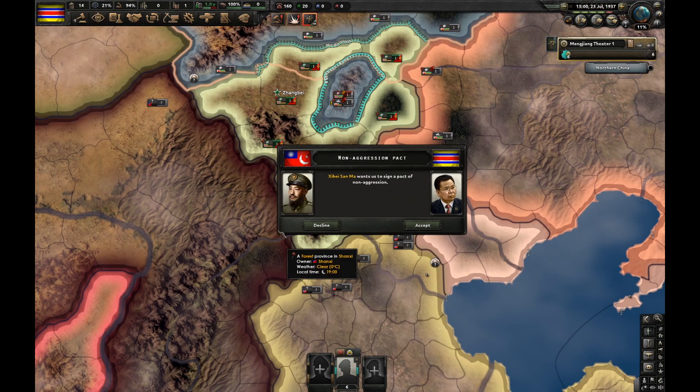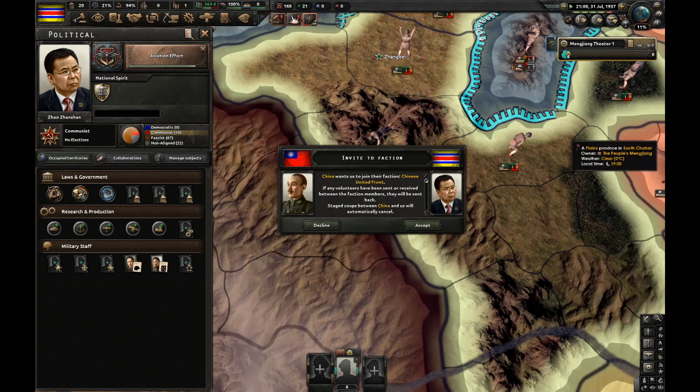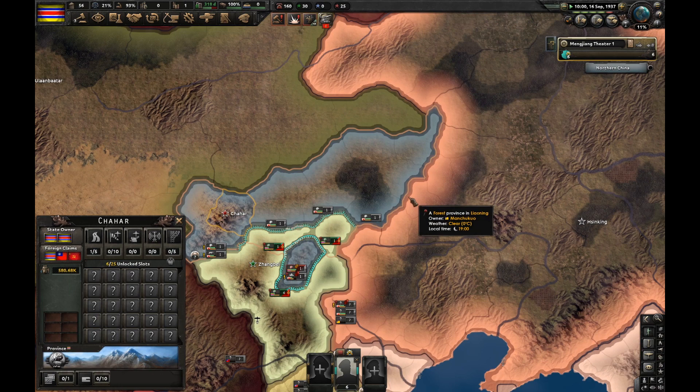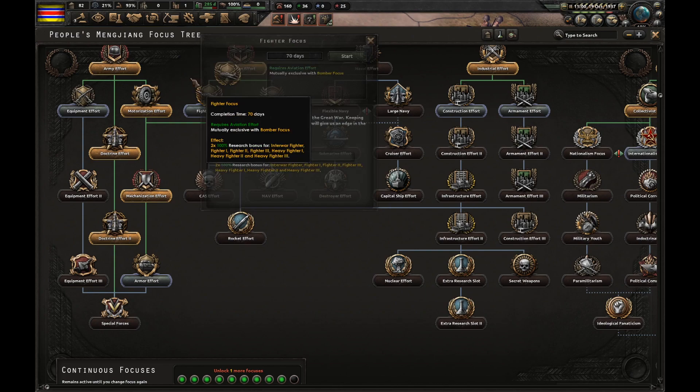How about you give me your military access? Thanks. China wants me to join the action — no thanks. I finished the aviation effort. Let's do mechanization effort. This is the most exciting Manguko gameplay ever. Those guys are surrounded on a mountain for months and they still have supplies. What am I going to pick next? Fighter focus, I guess. Next to Spain, what a civil war. Let's do aviation effort too. More economy it is.